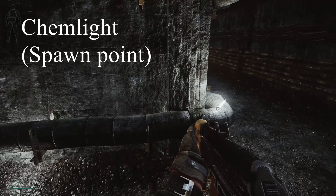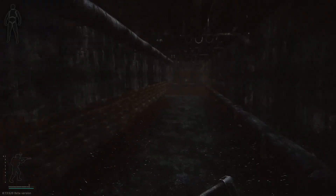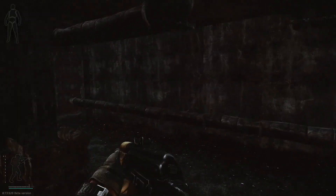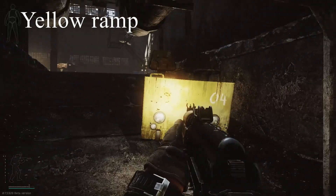Starting here, this is called chem light, as you will see a chem light. And this is yellow ramp, as this is a ramp and this is yellow.